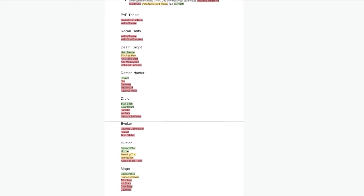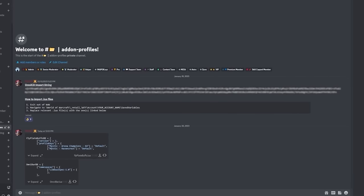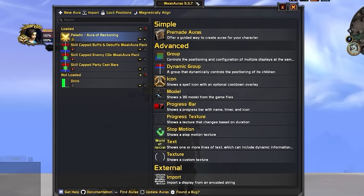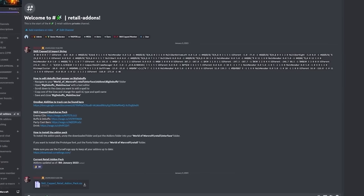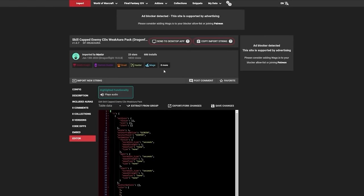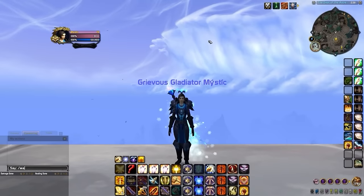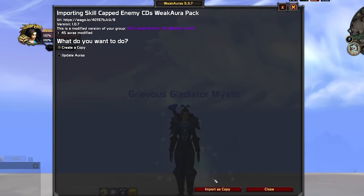For a list of recommended spells to track, we've got a document linked in the retail addons channel on our discord. Skillcapped members can find an import string in the premium addon profiles channel to get set up quickly. Next we have what's probably become one of the most controversial addons in recent WoW history: Weak Auras. This addon is an absolute beast and can be used to literally do anything you want. We've got 4 Weak Auras imports in the retail addons channel — open the link, click copy import string, get back into WoW, type /wa, click import, paste in the string, and save it.